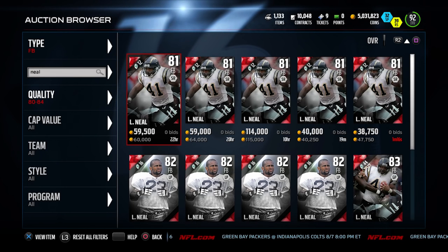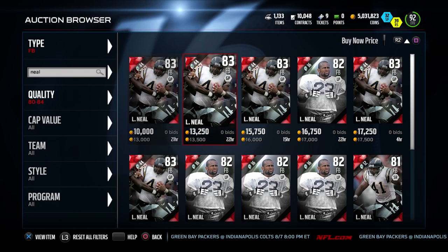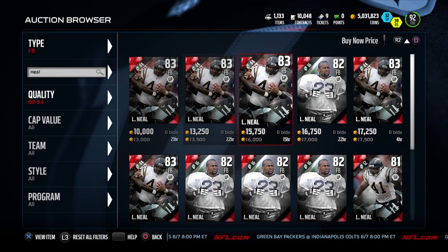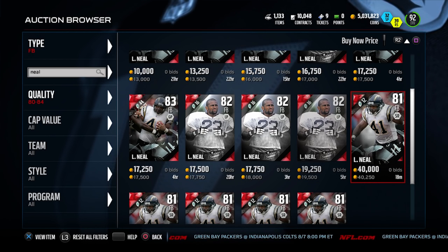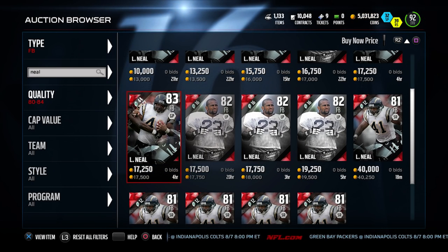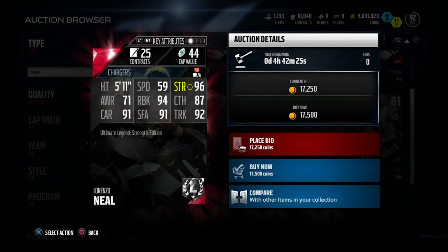What we found is Lorenzo Neal. I'm going to look at the buy now price. When I found him, I actually paid about $22,000 for this card. You can see there's an 83 overall version and an 82 overall version. But the one we're actually looking for, oddly enough, is the 81 overall version. This card is $12 for your salary, which is the cheapest of the bunch. The other version is $44, and I don't know why that one's so expensive — it's got good run blocking I guess, but $59 speed is almost worthless.